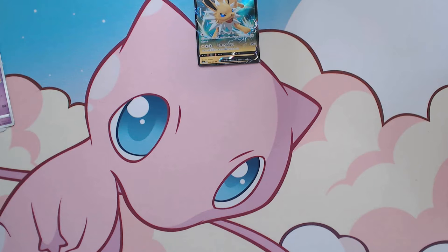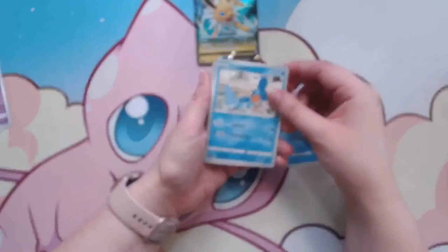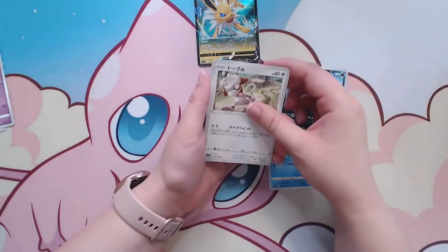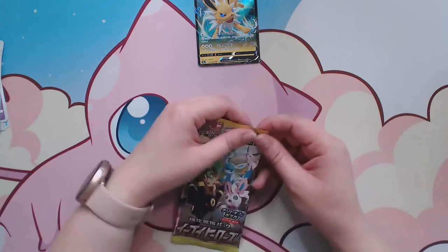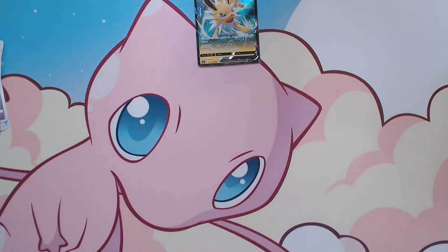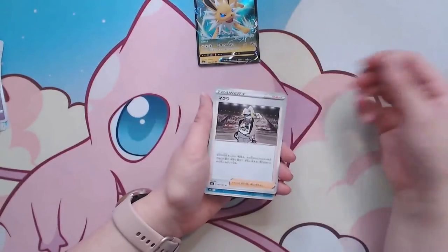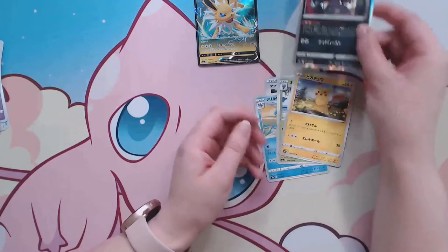I really hope to pull some of the alt arts because I've looked them up and I kind of need to have all of them — I might have to buy them if I can't pull them. We got Milotic, Mudkip, Pangoro, Smeargle. Then Gordy, Azumarill, Araquanid, Pikachu, and a holo Zoroark.